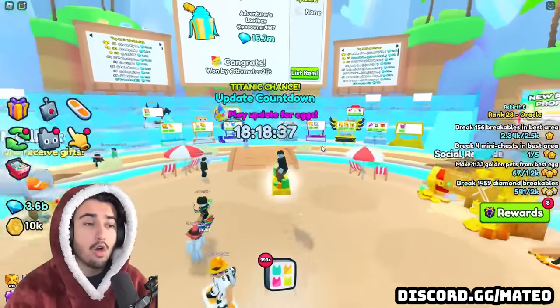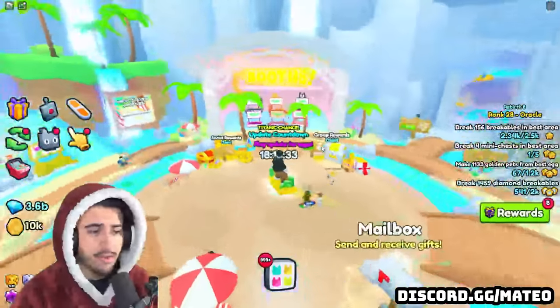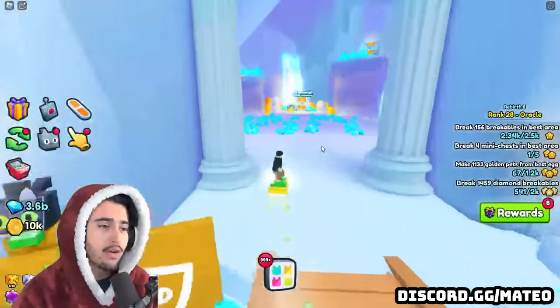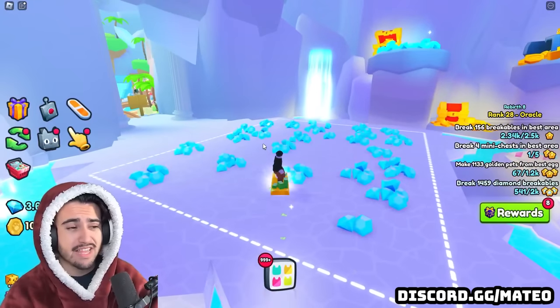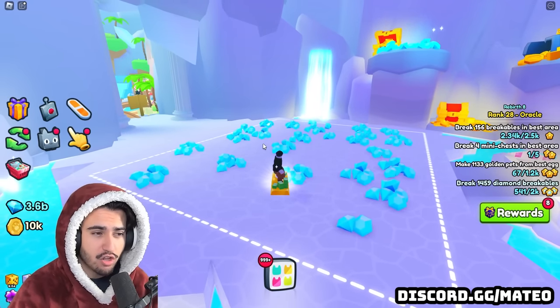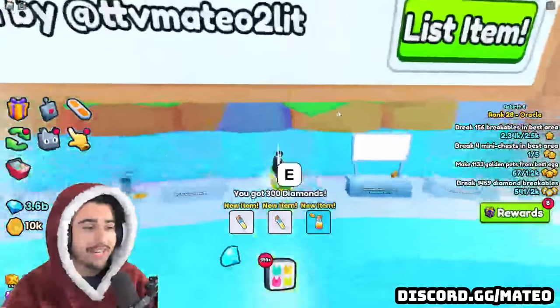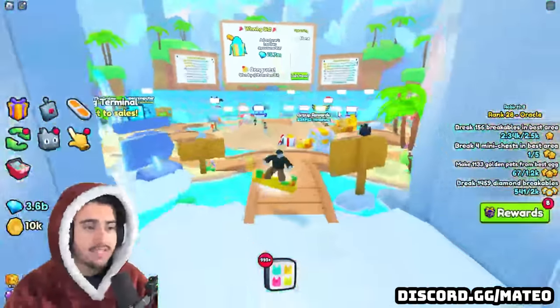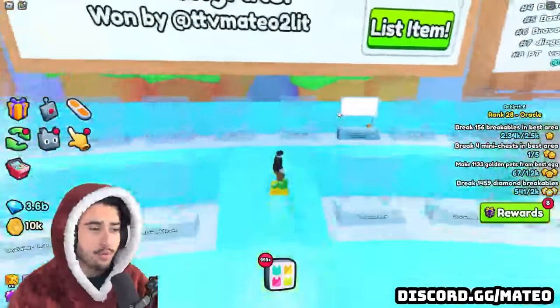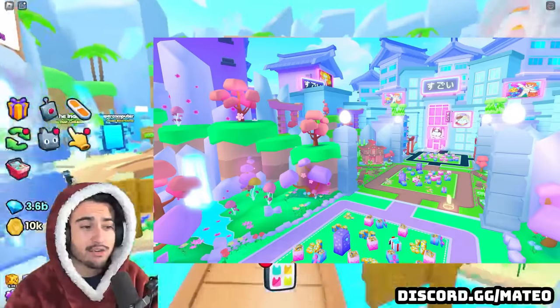Starting off, we've been in the RNG event world for the past two weeks. Event worlds are just temporary, so once the event is over we no longer have access to that world forever. But finally this week we are getting a brand new real world — a permanent world in the void hub in World 3 — and this world is going to be the Kawaii World.